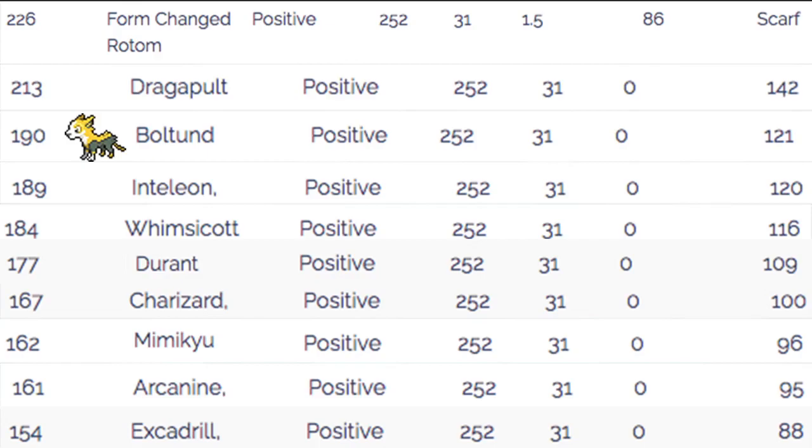Nuzzle is really good against things like Mimikyu because it breaks the Disguise as well as paralyzing it. A couple of Pokemon that do outspeed us: Dragapult — the fastest Pokemon unsupplemented — and Scarf Pokemon like Form Change Rotom, Hydreigon, Galarian Darmanitan, Chandelure, Vanilluxe — many commonly Scarfed Pokemon will outspeed us. Then Chlorophyll Pokemon, Swift Swim Pokemon, and Unburden Pokemon as well, like Venusaur in Sun.